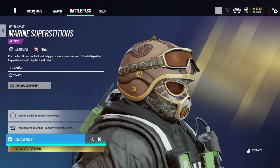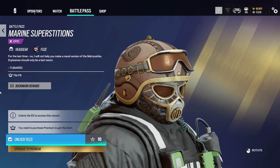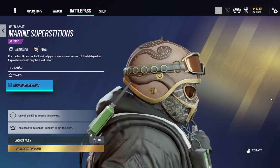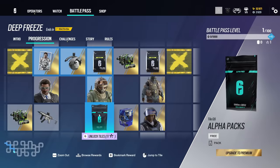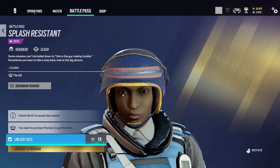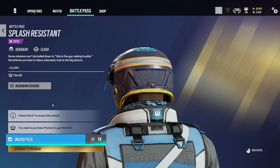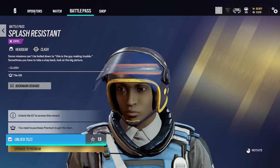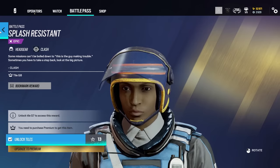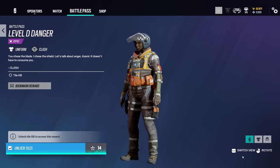Here we have a headgear for Fuse — that's pretty nice. Is this the Atlantis sort of theme again by the look of it? I think that's pretty cool. I can't tell if this is a recolor, but it's a pretty cool recolor if it is one. We have an alpha pack, a battle pass booster. We actually have some stuff for Clash here. Last time we saw her was the last Wolfguard battle pass, but this isn't a Wolfguard skin for her... oh, actually this is a Wolfguard skin for her. Really, Ubisoft? This is your second Wolfguard battle pass and you gave a skin to Clash again when other Wolfguard operators don't have skins.